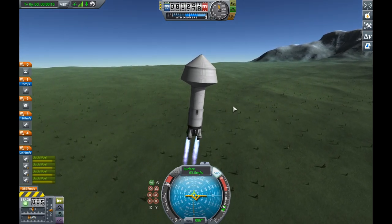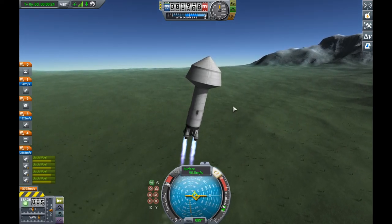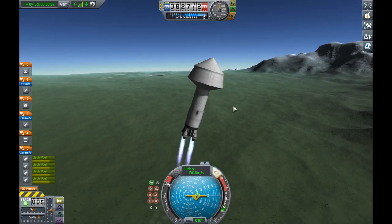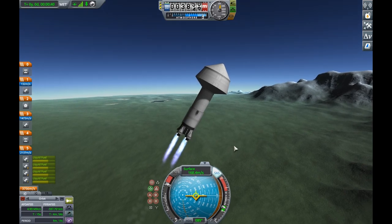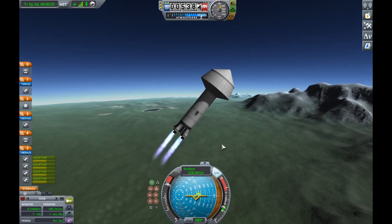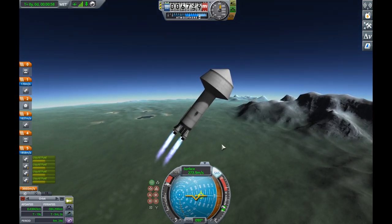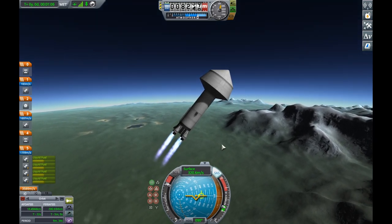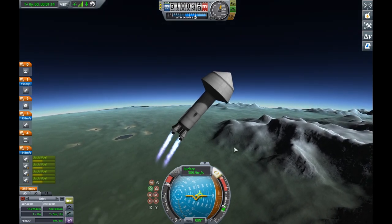Now this is the S0 truss — yes, I think that might actually be the name for it. I did check before I recorded this but promptly forgot. You can see it has a massively big fairing and a massively big launcher. Now in reality, this would have actually launched inside the bay of a space shuttle, and it would have taken up most of the shuttle's bay.